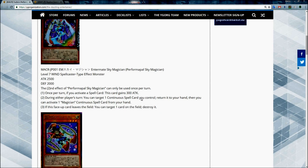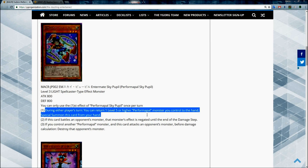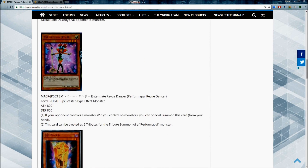The third part of Sky Magician's effect: if this face-up card is on the field, you can target one card on the field and destroy it. Then we have the Performapal Sky Pupil, a Level 3 LIGHT Spellcaster-type effect monster. Once per turn during either player's turn, you can return one Level 5 or higher Performapal monster you control to the hand and special summon this card from your hand. If this card battles an opponent's monster, that monster's effect is negated until the end of the damage step.